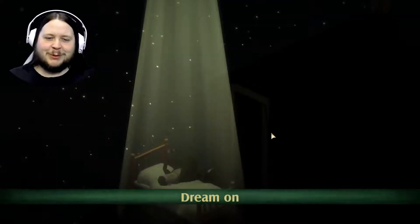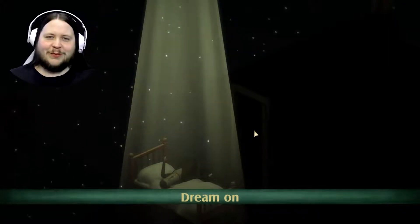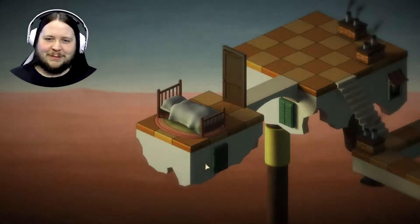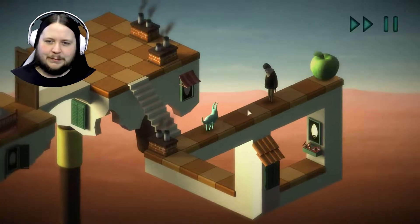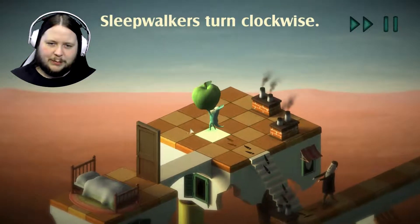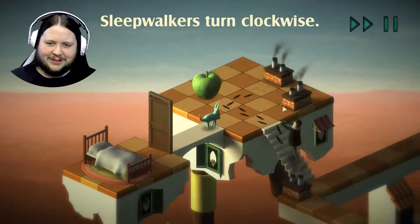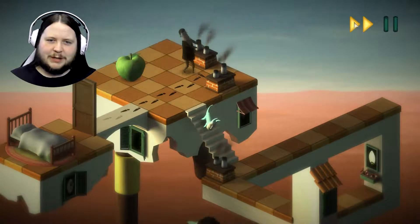We just need to get him to his bed, safely to his bed. We're some sort of being that lives inside Bob's head, because we pop out of him every time he wakes up. So I place it here, so he'll turn clockwise, turn clockwise, and then come through here. Perfect. And I believe you can speed things up.